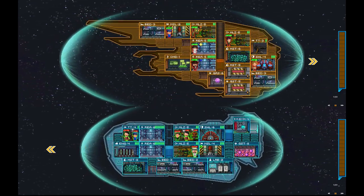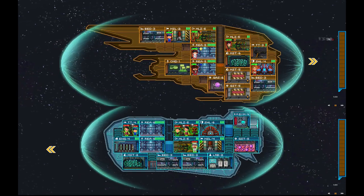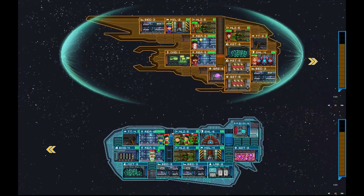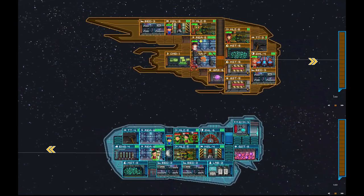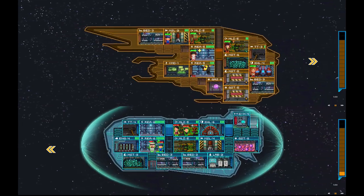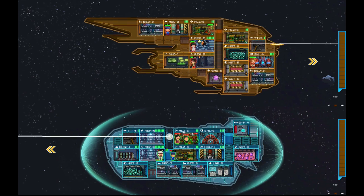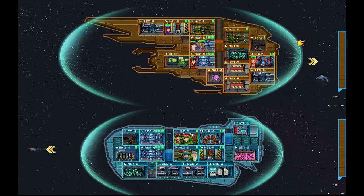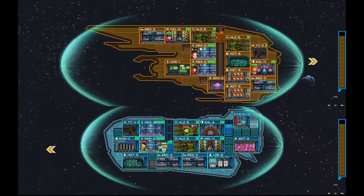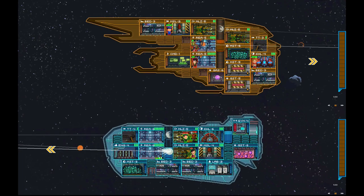The crew at the bottom defenders are in the same rooms to start. The mining ship — they're pretty rare. People want to be pirates or Starfleet. Looking at the defender, the guys staying in the reactor room getting pounded and going back and forth — that wasn't good AI. As they were trying to fix the room, they're getting hit repeatedly, and they're all going into the room to repair at the same time. Another issue — they should be staggered better.